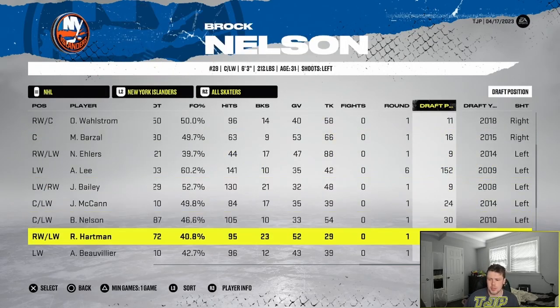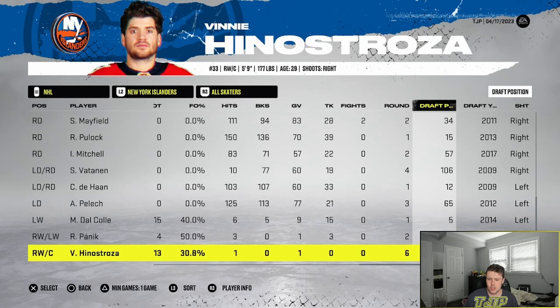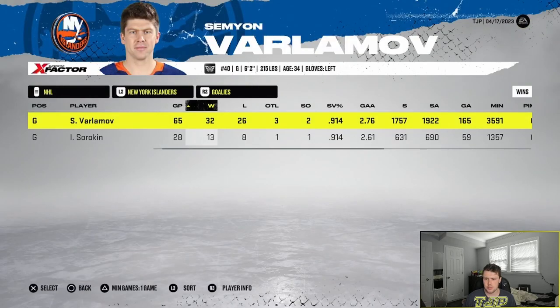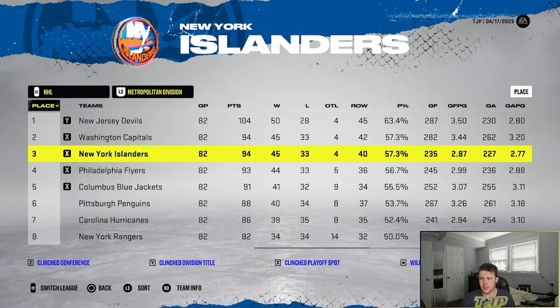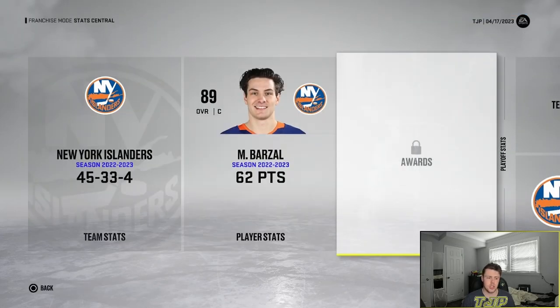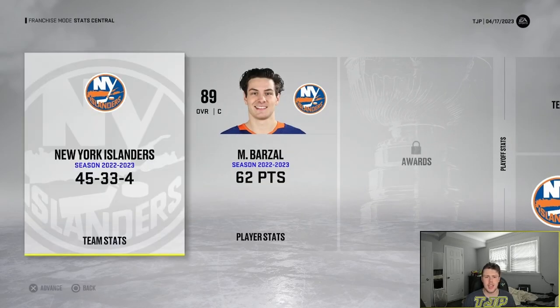The goalkeeping was very good, which you like to see. Although we didn't score as much in the second half, our defense improved — helped by those trades for defensemen and moving Aho down since he was playing out of position. Here's the playoff tree — we're in the top right corner taking on the Capitals. Let's see if we can beat them again.